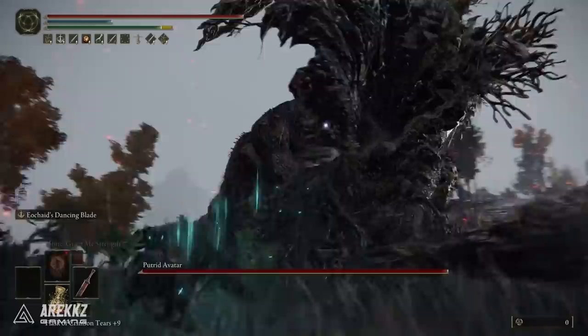But as of patch 1.04, under the weapon skill upward adjustment section, Eochaid's Dancing Blade got a buff whereby they increased the travel distance and also added a window to roll during the attack to cancel the animation. This is fantastic because we now have a move that is really powerful but we also have an escape option from it.